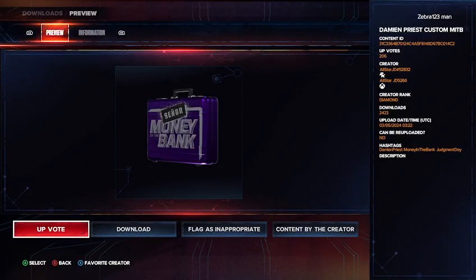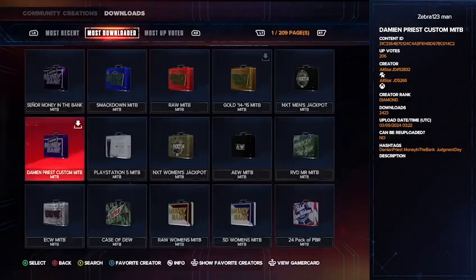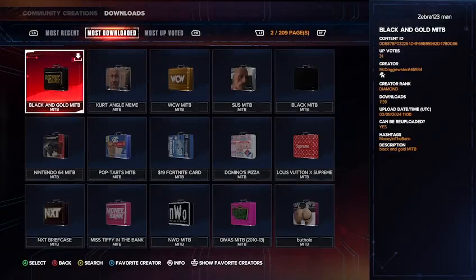This one is made by All-Star JD, hashtag 52832, and the hashtag says 'Damien Priest Money in the Bank Judgment Day.' I want to show respect to all the creators because they work very hard on it. You could also get the one made by Shutdown City, hashtag 66212, with the hashtag 'Damien the Priest Money in the Bank' — you can download that one as well.